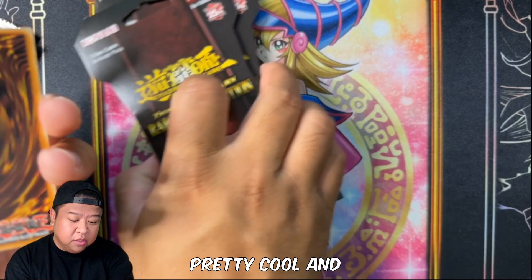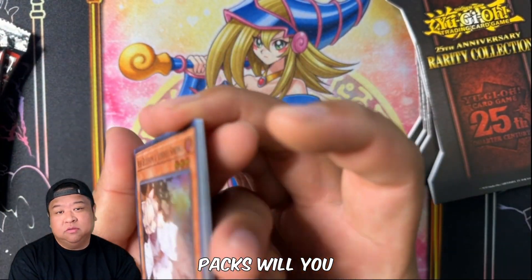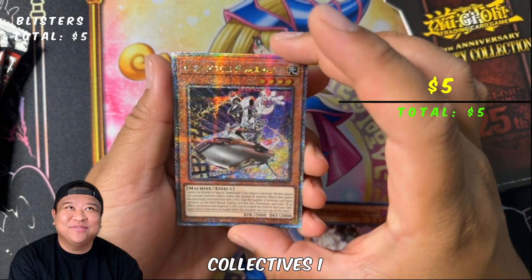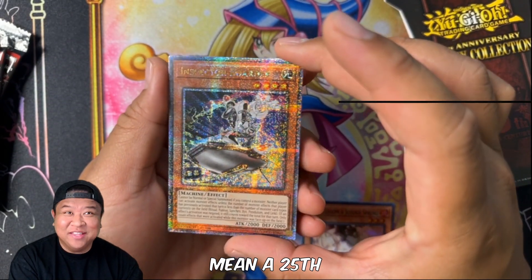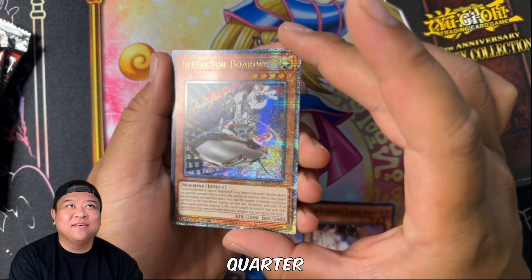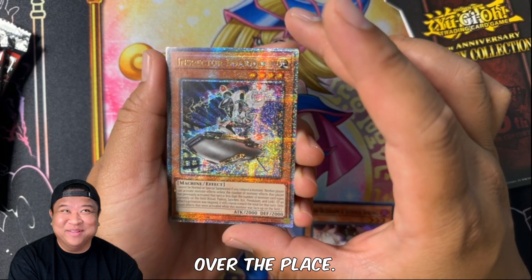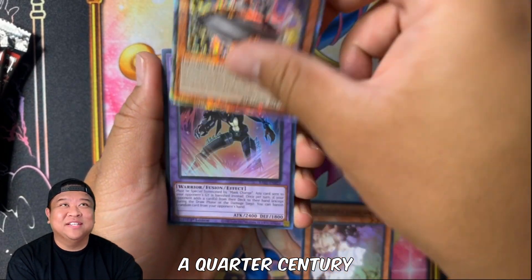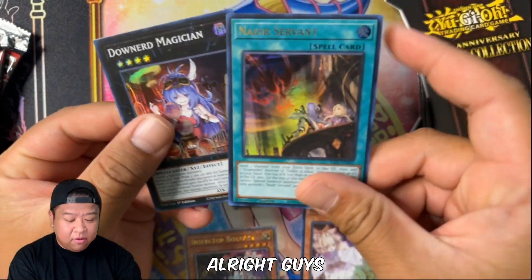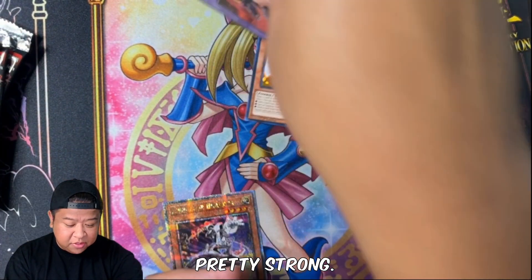Starting off strong with the Ash Blossom! We got a — I mean, a 25th Anniversary... what is this called? A Quarter Century rare! Wow, starting off with a Quarter Century. And a Dark Law — I wish it was a Collector's Rare. Alright guys, we're starting off pretty strong.